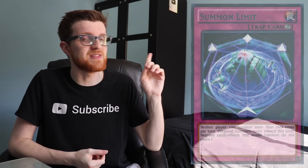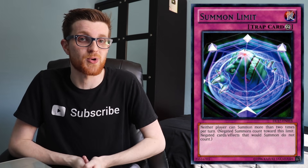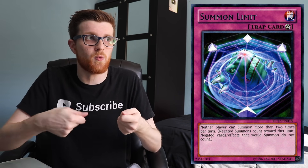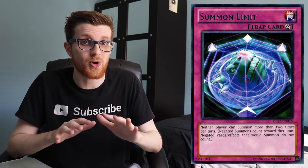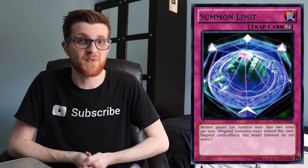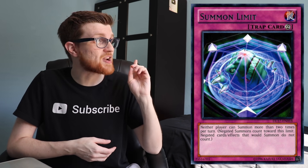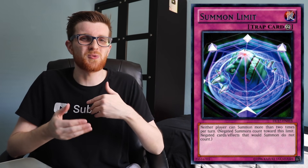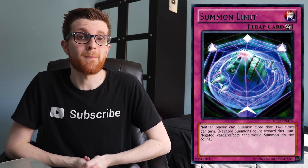Another good card is Summon Limit, which has started to pick up some steam. It restricts each player to only two summons per turn, so if they go Summon Gazelle, send Spinny, resurrect Spinny — that's two summons, you flip Summon Limit, and that's the end of their turn. Because Salamangreat is a combo deck that needs many steps to set up its end board, Summon Limit can be very effective. If you play a deck that doesn't require as many steps to assemble your win condition, you can actually play under this card yourself. The downside is it doesn't do much if they're already established, so you really need to see it turn one.